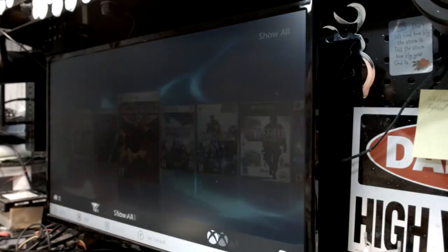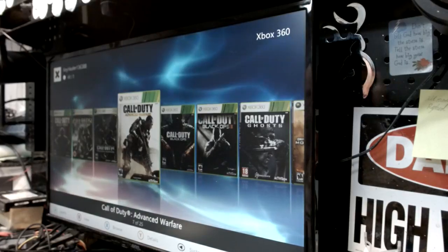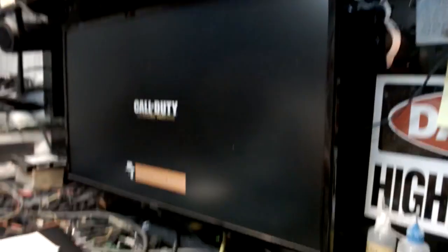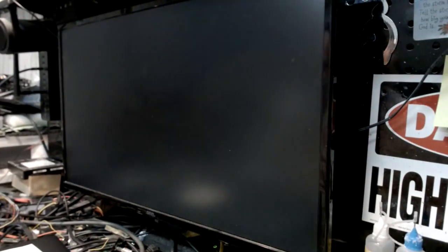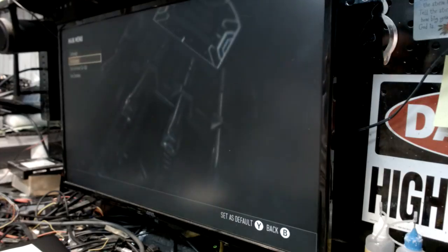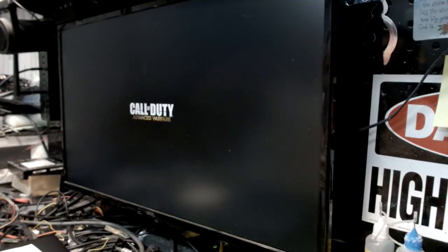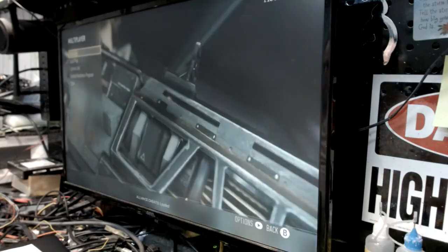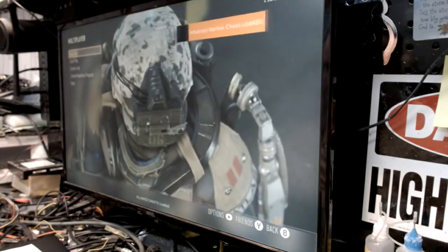We're back and signed in. Let's check out Advanced Warfare first to show you what we've got. We'll hit Advanced Warfare and fire it up. Advanced Warfare is bypassed – life is grand. Hit start, go to multiplayer, and it's going to give us a bypass again because we're running a different XEX. There we go – Advanced Warfare is bypassed, Alliance cheats are loaded.